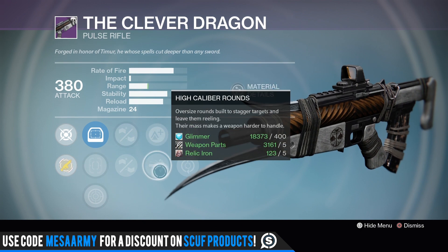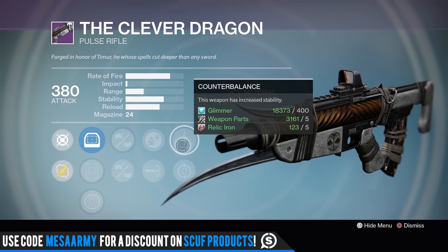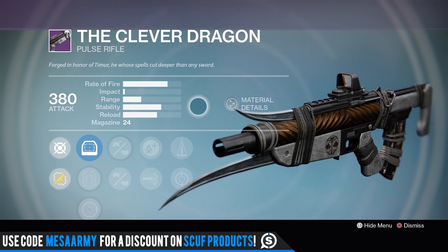This Clever Dragon has Small Bore, Oiled Frame for faster reload but reduced range, Lightweight, High Caliber Rounds — remember they nerfed High Caliber Rounds on these types of weapons — Counterbalance, and Feeding Frenzy. Pretty good roll, but I'm still going to say I really don't use pulse rifles anymore.